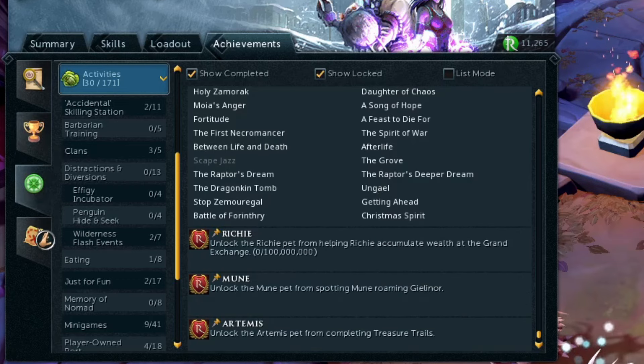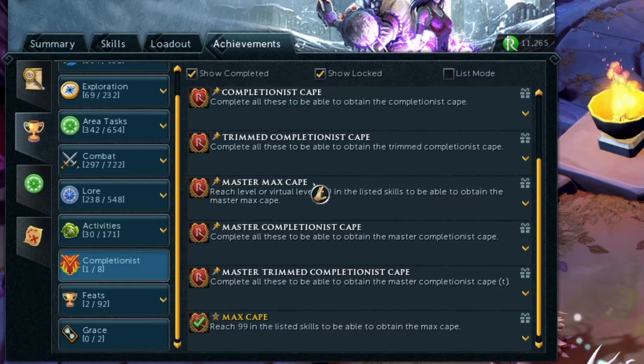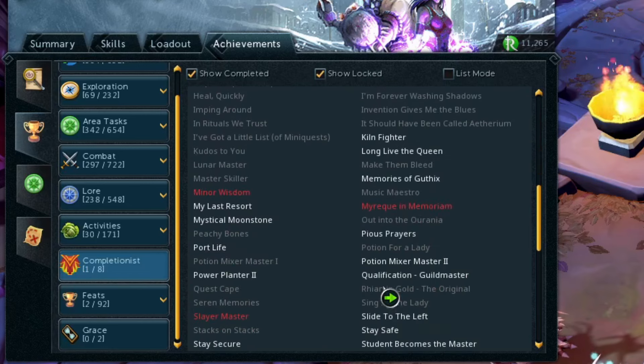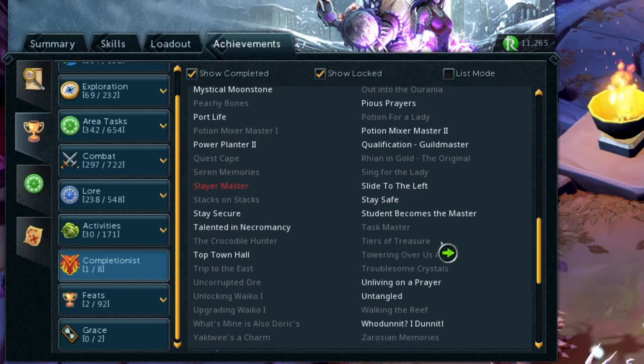Aside from that, a lot of the other tasks are a little more straightforward, though some will still take some time. There are some for Player-Owned Ports and things like that. But those are three of the hardest tasks to complete.